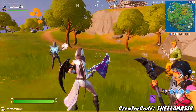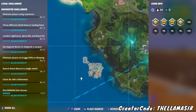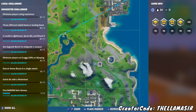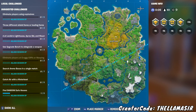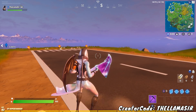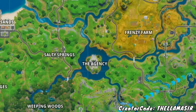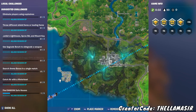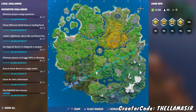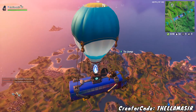Here we are in a match. The first thing you want to do is take a look at where a couple of locations are. The two locations you want to go to are either the Rig or the Grotto. They're generally regarded as the least common landing spots. The weapons are still good but not as good as the Shark or the Yacht, and the Agency is right in the center so it's more common. We're going to the Grotto this game since the Rig is right off the start of the bus path, meaning most people will still go there.